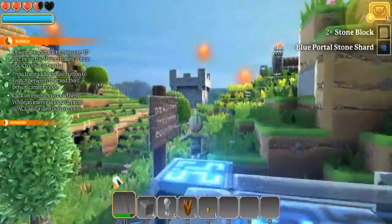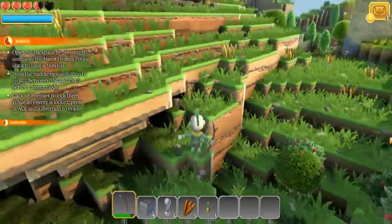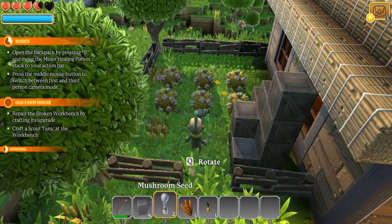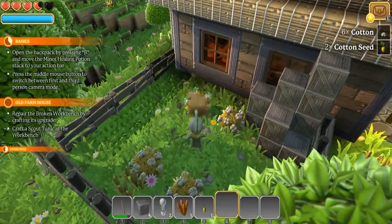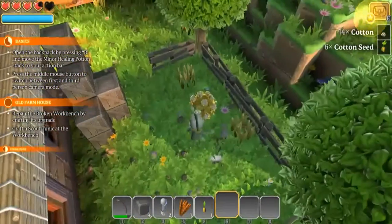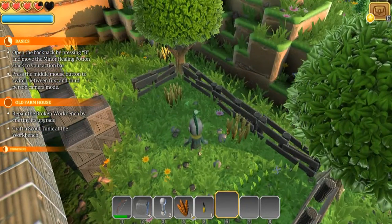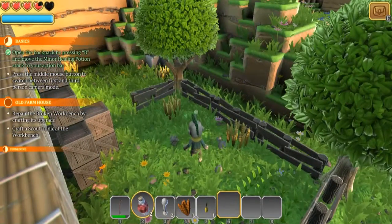What is this up here? Oh there's a house over here - let's check out the house first. Oh there's some wheat or cotton back here, let's get our fist out. Very good, yep - cotton. It says open backpack by pressing B and move minor potion stack. Let's put it right here. Oh - our first quest is done!